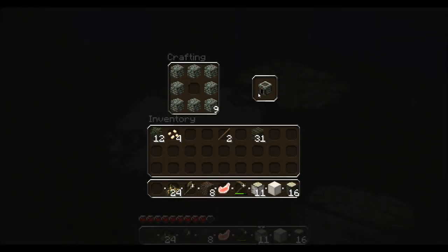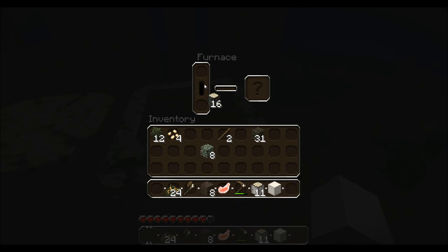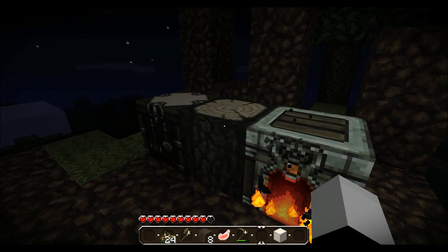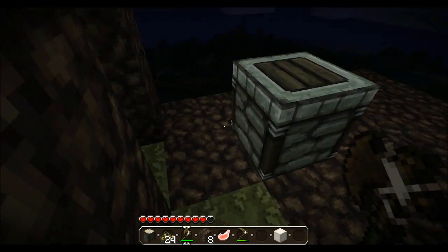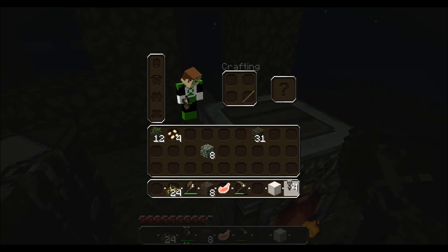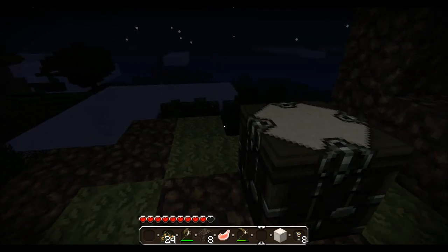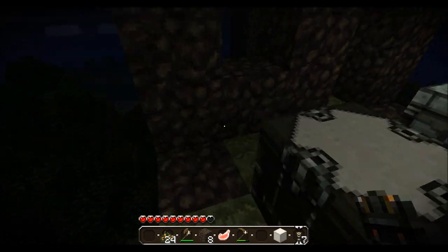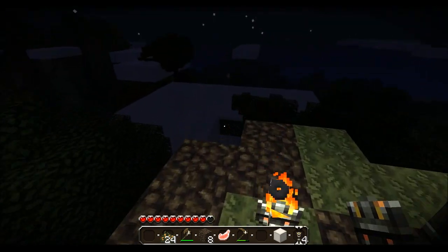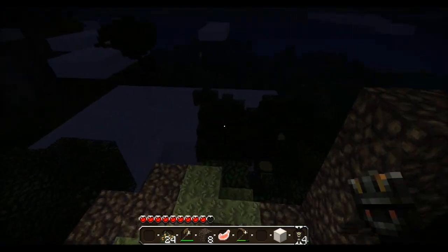Let's make a furnace, pop it right down, and we will make light. And now we have torches. Overkill on light — oh, we got lava. Very interesting. Make some obsidian, make a portal to the netherworld, it's all coming together.